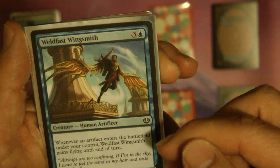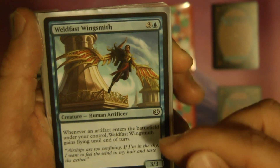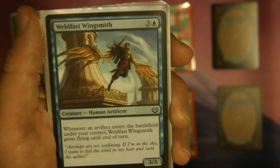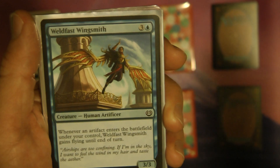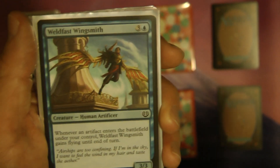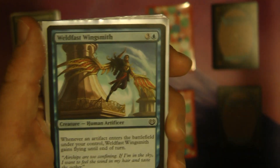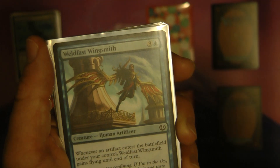Weldfast Wingsmith — if you put an artifact into play, you can give it flying until end of turn, which I used in my very last game. I had a decent board state: I put out an artifact thopter with haste, made the Wingsmith a flyer, used the Aetherstorm Roc to tap my opponent's flyer, had another creature I could make unblockable, and swung through for something like 14 damage on one turn when his life total was 11. I won the last game.